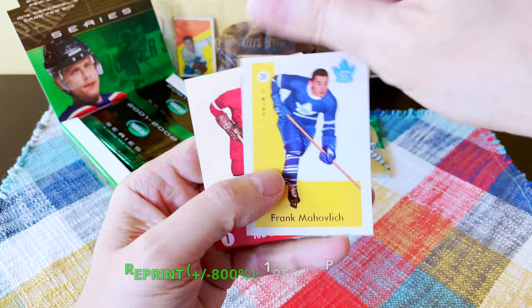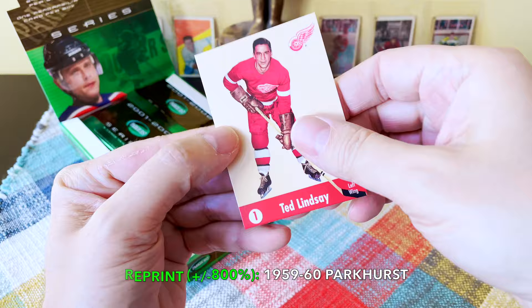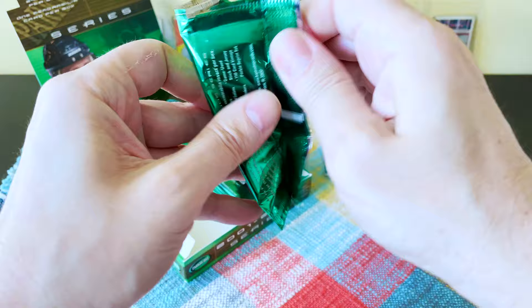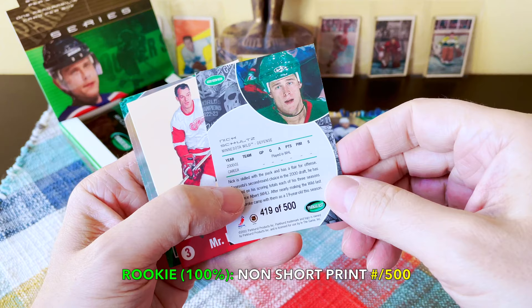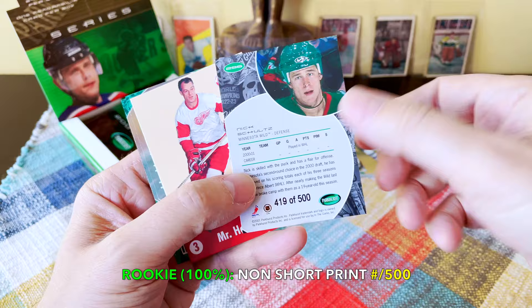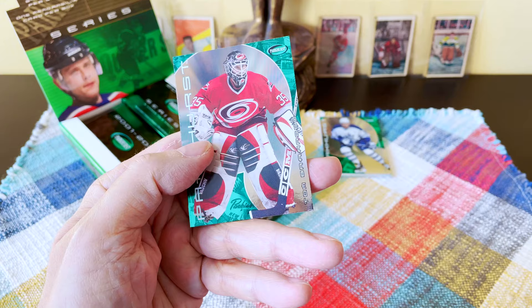They're really hard to read. We have another one of those old school reprints — there's Chris Chelios, who I hit the other day. Look at this — we hit the Frank Mahovlich, I think this is a '59-'60 era reprint. There's Ted Lindsay. I love those reprints. There's a Wild card, Brendan Shanahan, Ron Tugnutt. Oh cool — we hit a rookie: Nick Schultz, numbered to 500. He was a long-time player, over a thousand games in the NHL. There's Mr. Hockey, Vinnie Damphousse, and Tom Barrasso.